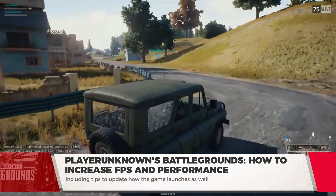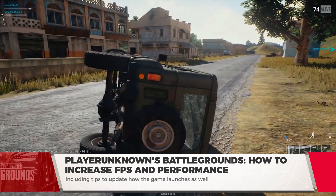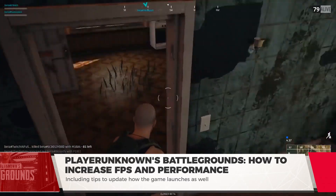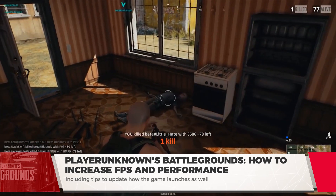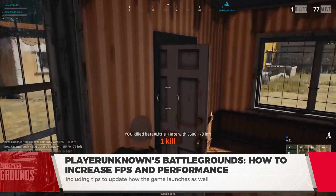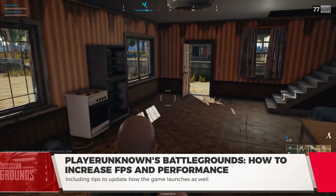If you can't see the AppData folder, go to your view options and check the hidden files box. These tips to increase your FPS on PlayerUnknown's Battlegrounds are not obligatory, and you can adjust them however you see fit. The adjustments I discuss are just recommendations of mine and my personal preference. Let's start with visual adjustments.